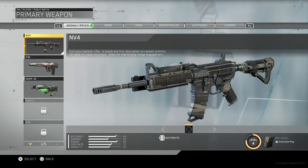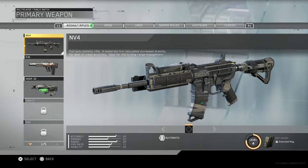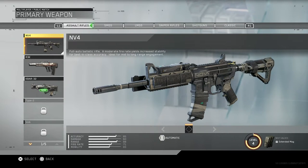Going into loadouts, starting with assault rifles - first we have the NV4, which is a full auto ballistic rifle, moderate fire rate, yields increased stability, best in class accuracy, ideal for mid to long range engagement. This is the first gun I've used, I've got it up to level four. It's your basic assault rifle - it's like the M4 in COD4, or kind of like a HVK type feel.